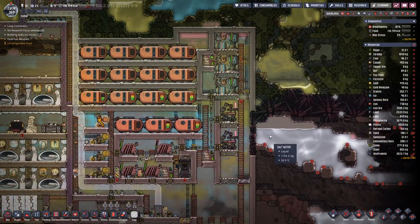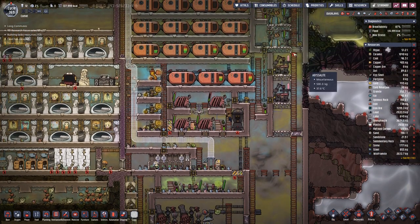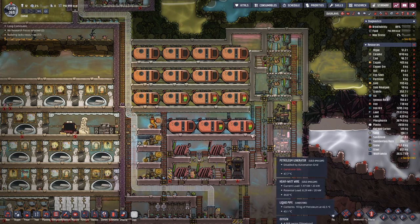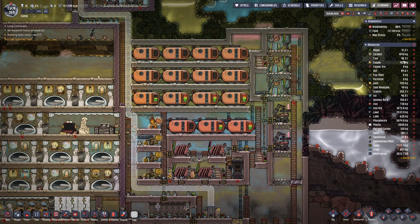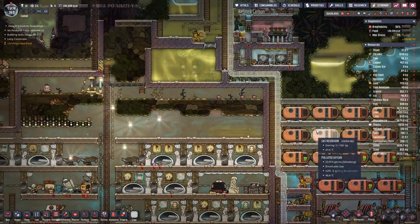How are we looking power wise? Cool. This is filling up. This is also filling up. Coal — now we will see the amount of coal going down.